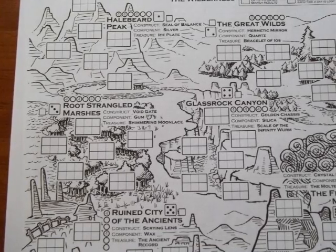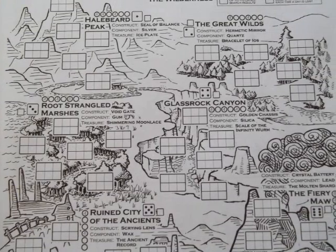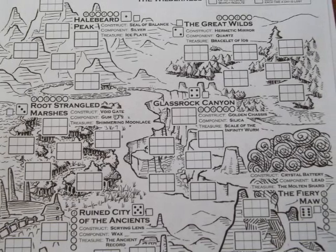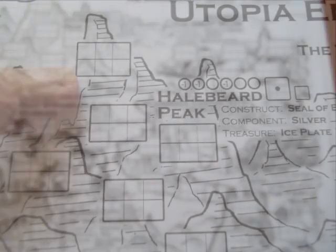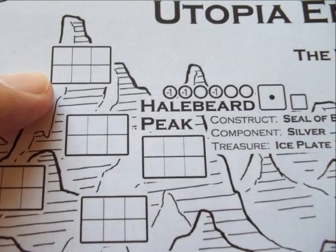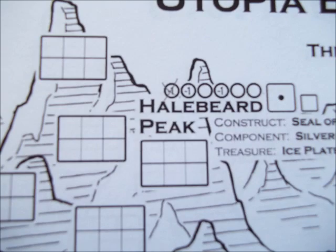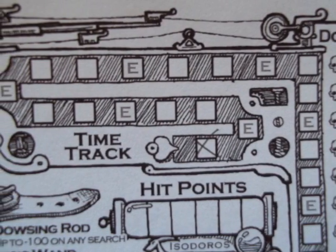The game has no turns. Instead there are days that get checked off the time track either when searching, resting, or when activating a construct fails. To play the game decide where you are going to search and start searching. To search, pick a region and a search box within that region. First cross off a bubble on the region's day tracker — if the bubble has a minus one also cross a day off from the time track.